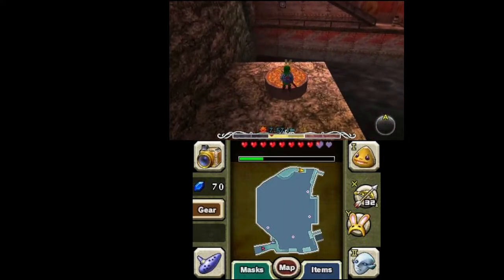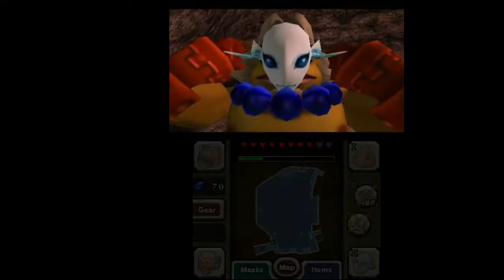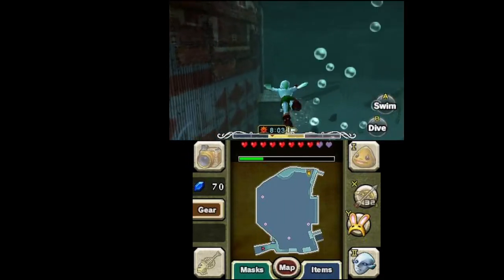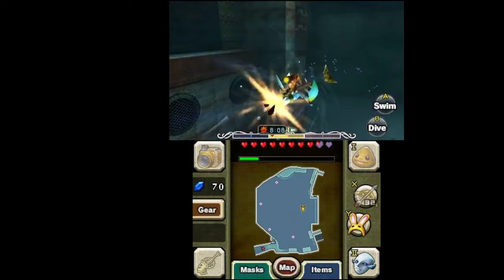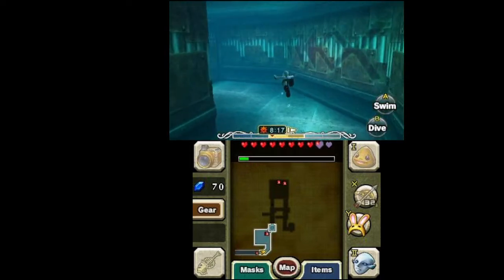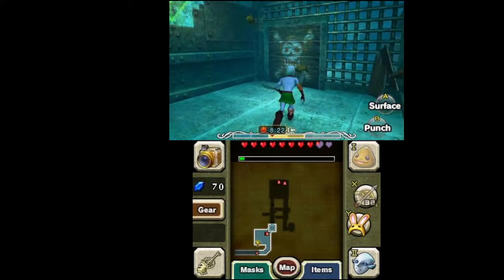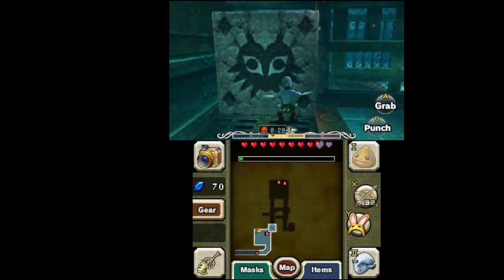As you can see, we have a Goron switch here, so this looks like a job for Darmani. Let's turn into a Zora — and this looks weird: Goron body with a Zora face. I love how you can just mix two bodies together. I don't think that's really conserving magic, because you're going to need some magic left over — which is a good reason why I got a green potion. Let's move this block out of the way.